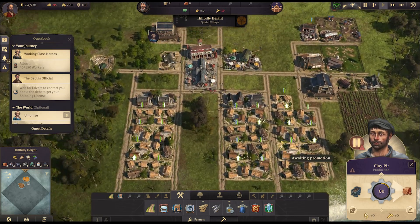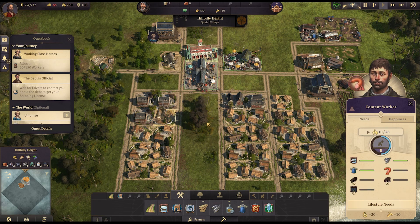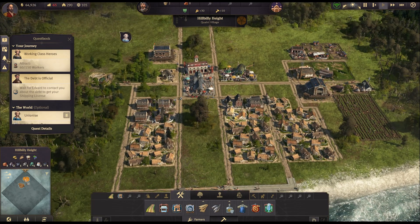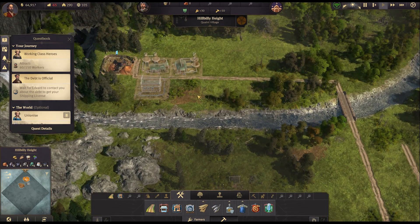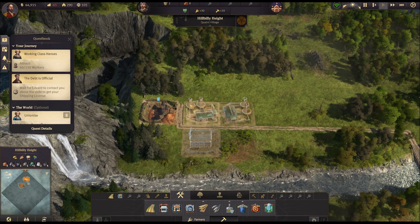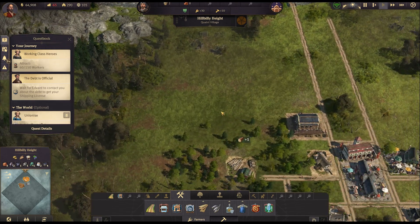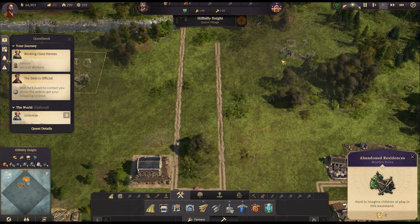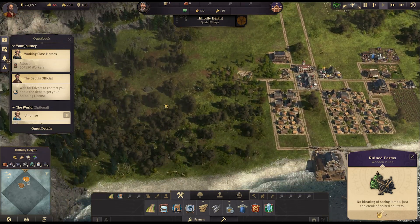We could convert some more of our buildings. We actually have enough workers now without converting any more. 'The building has been constructed as a blueprint' — yes, we looked at that. If you don't have the resources to build a building when you place it, it goes into ghost mode, and when you have the resources you can hit the blueprint button to actually build it. Can we get rid of this? Excellent — that should give us some timber. We'll grab that too.